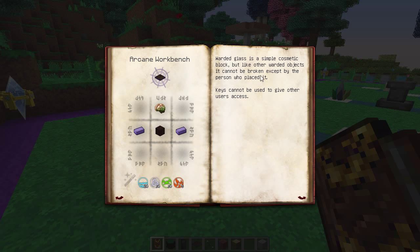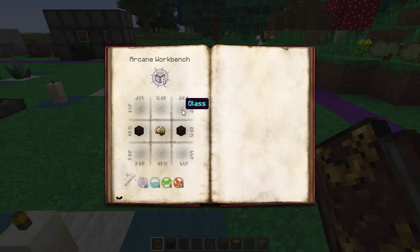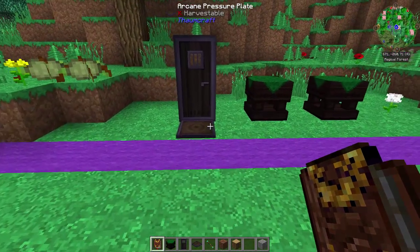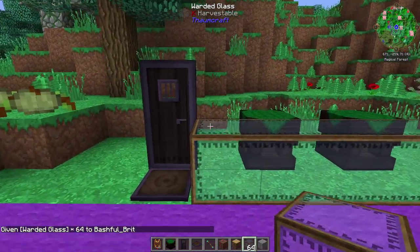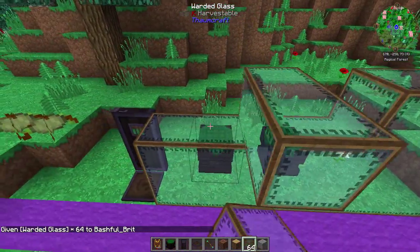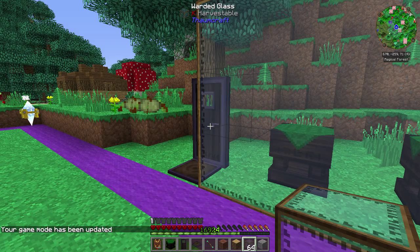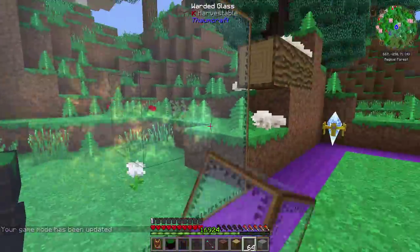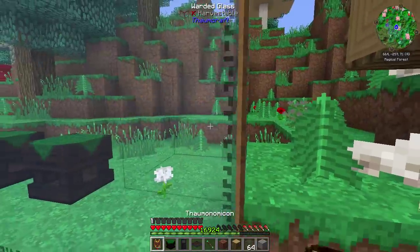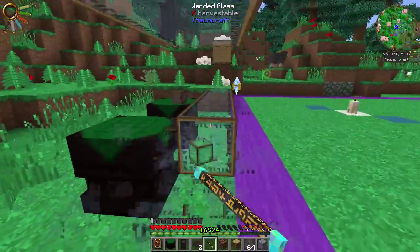Finally, we've got warded glass. Warded glass is a simple cosmetic block, but like other warded objects, it cannot be broken except by the player who placed it. Keys cannot be used to give other users access. This is probably one of my favorite things. You make it with a bit of glass, greatwood planks, and a zombie brain. And this stuff looks so freaking cool — look at these little patterns. Going into survival, you can't actually remove it even by yourself. You get a really cool effect when you try to punch it. The only way to remove all this warded stuff is to right-click with a wand and it will remove it for you — same with the door, same with the pressure plates.